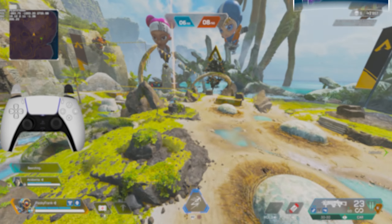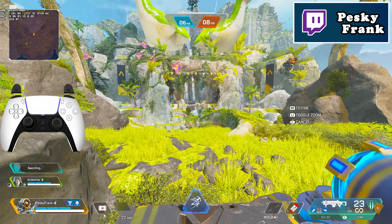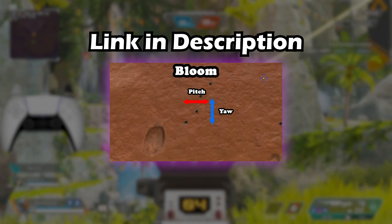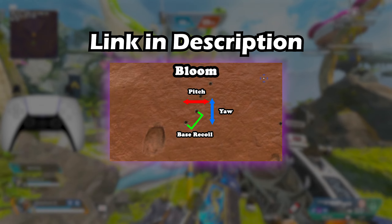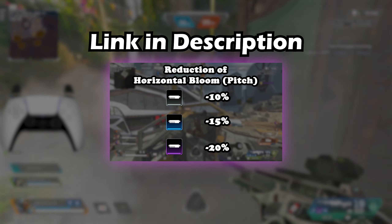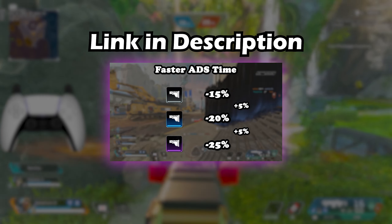When it comes to mastering the CAR's recoil, it's important to know that all weapons in Apex have bloom — basically the randomness of your bullet. If you want more detail on bloom and a full breakdown of all attachment stats, check out the video I recently uploaded. I go in depth with every attachment in the game, which helps you master and understand recoil better. The link is in the description below.